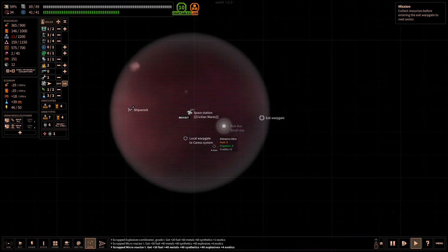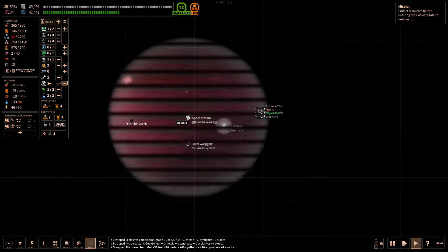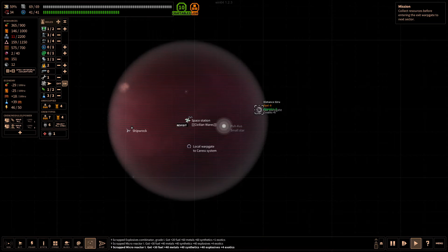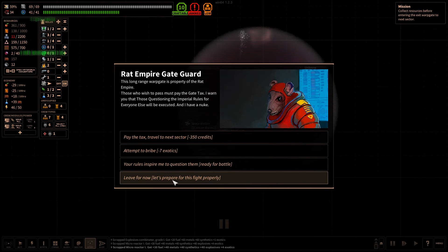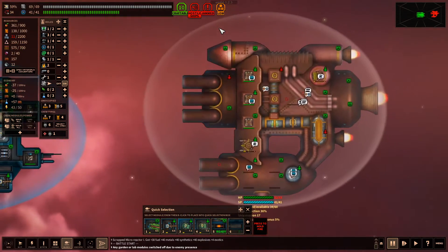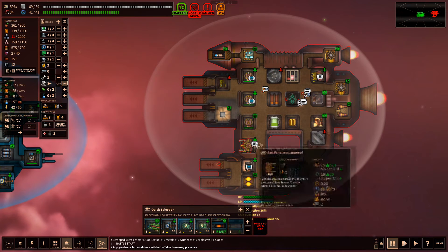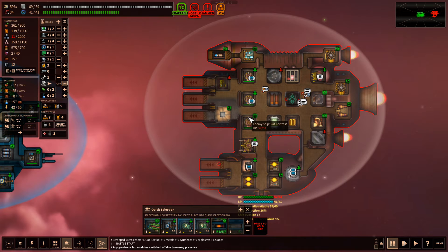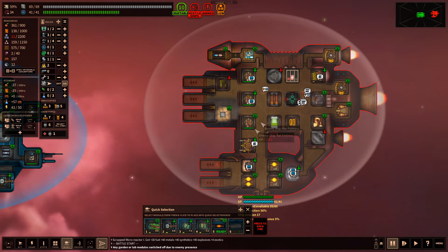Hey, Iceman here and welcome back to Shortest Trip to Earth. We are preparing for our jump to the next sector, fully decked out and ready to go. Let's pause and take a look - they have a missile up here and their usual point defense, a metal gun here and a gun there, but no cannons on this one. We want to ECM both of those and hopefully shoot that missile down before it gets to us.